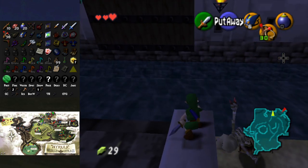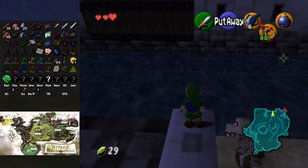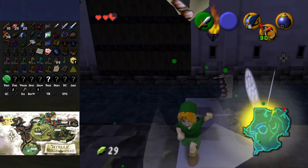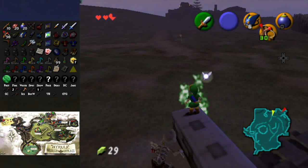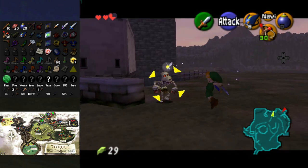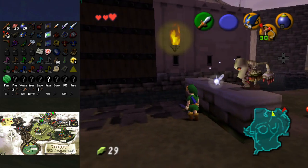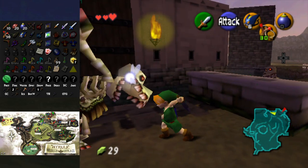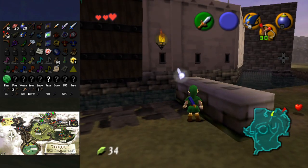Why did this one survive? I can't even hit him good unless I move. He can hit me, apparently. Also, this one's spawned up here now — it's a little bit concerning. But it's fine. I'll take the health, I guess, for that one little bit I was missing. Oh my goodness, you're above me now. Oh, big one — gives me some rupees. Which is nice.